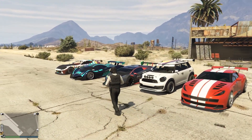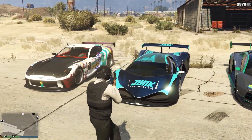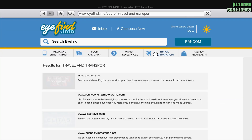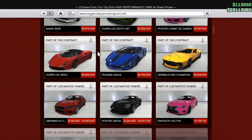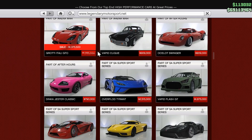The three discounted vehicles this week are all in Legendary Motorsport: the Zentorno, the Devastate, and the Itali GTO. The other day I made a video talking about how the Itali GTO is one of the best sports cars in the game — it has the first or second best handling in its class. I would definitely suggest looking at getting the GTO this week; it's a vehicle you will not regret getting.